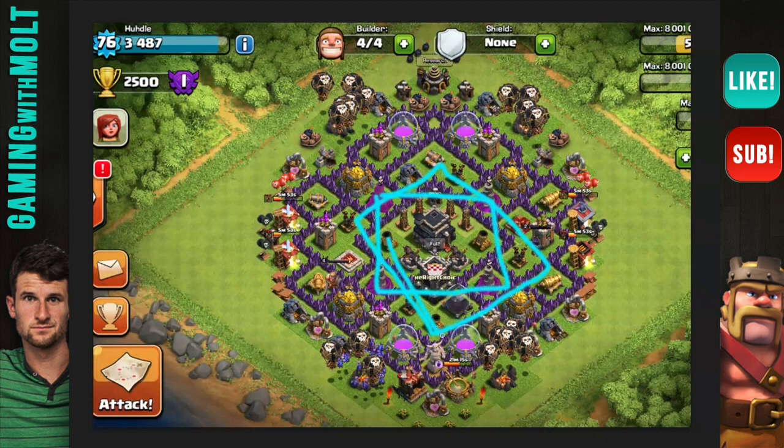Your point defenses — cannons and archer towers — are spread out very well: archer, cannon, archer, cannon, archer, cannon all alternating. You've done a very very good job of laying this base out. The only thing you did wrong was rush, but you're doing really well despite that. I like the layout a lot. This mortar down here is a little bit exposed, but other than that your clan castle is in the middle and your Xbows are centralized.